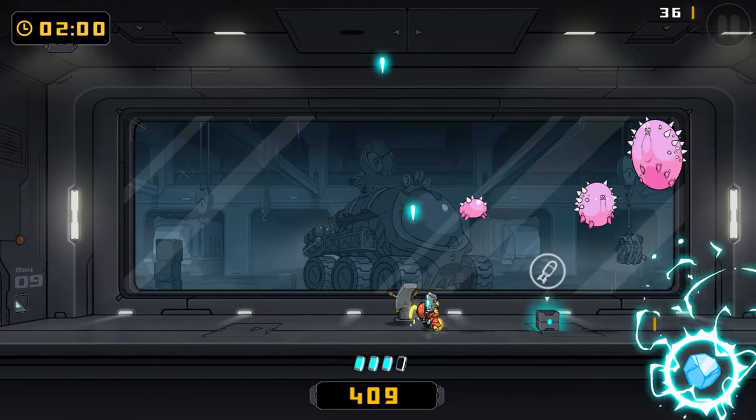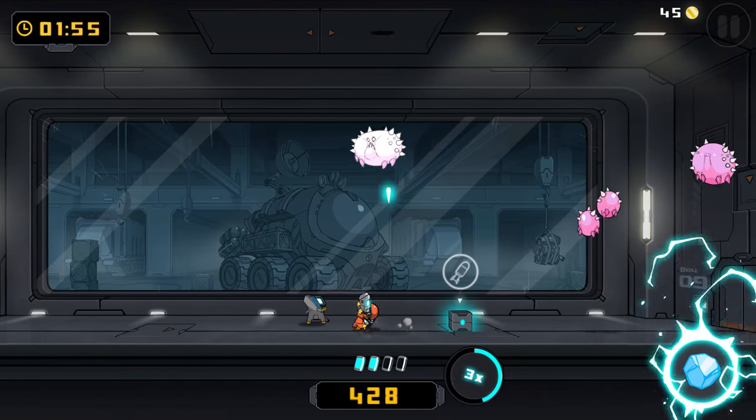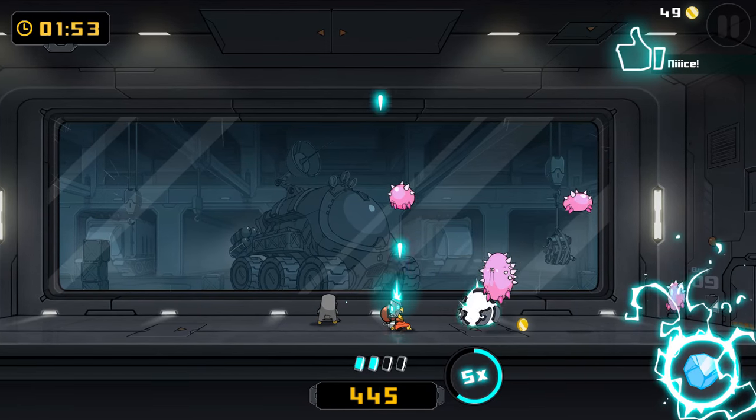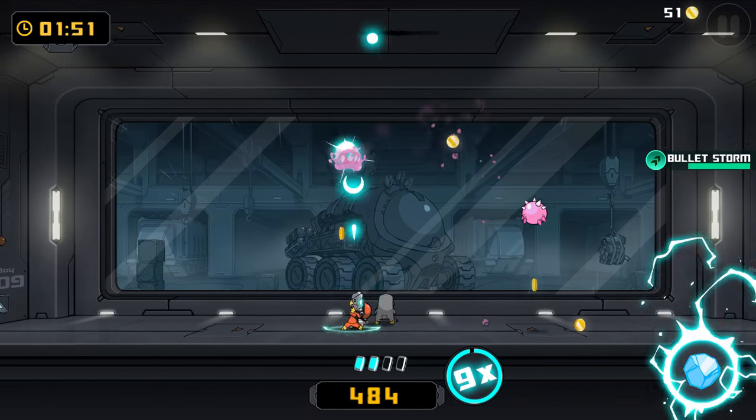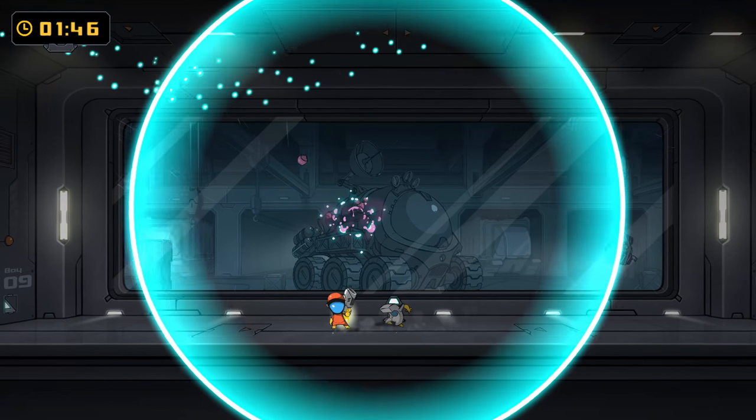At the bottom right, you see something's flashing — that is my upgrade. It's very difficult to talk and play this at the same time. After you kill X number of enemies, you charge up an upgrade. The upgrade is random — it's one of three different things.